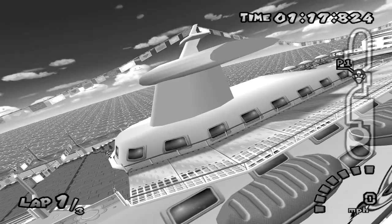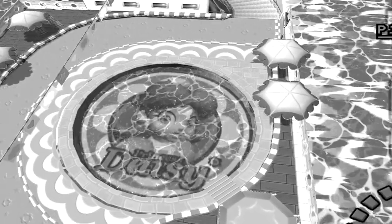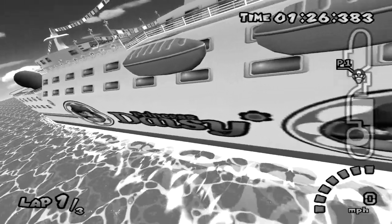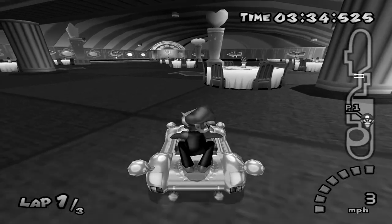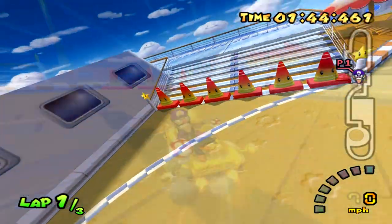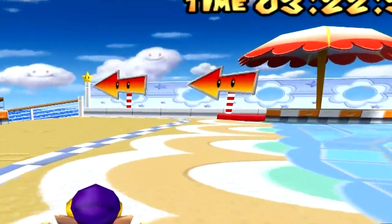Hello. It is the year 20XX. Daisy's narcissism has reached peak levels. We are now aboard the Daisy Cruiser, which sports the latest in hovering safety raft and automatic moving table technology. And remember all the eyes from the previous episode? Well, here we start again with the signs and pylons in this level having eyes for whatever reason.